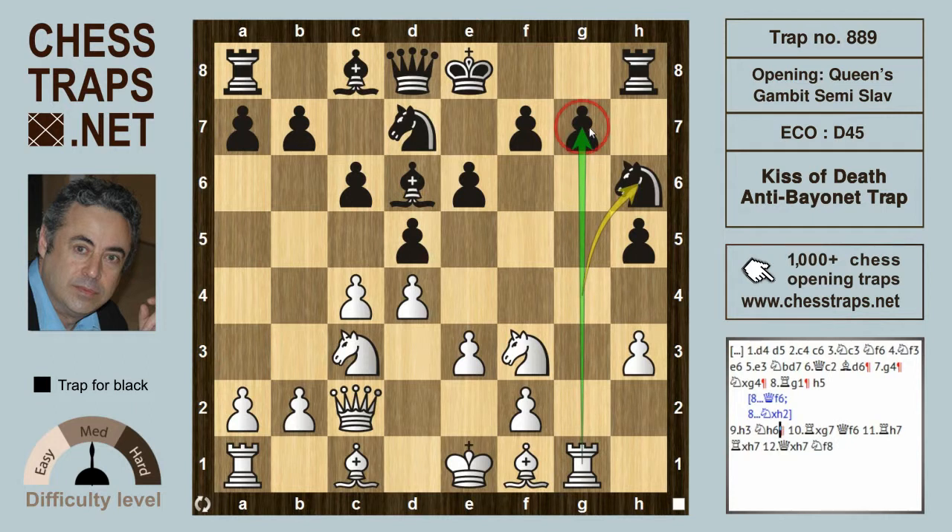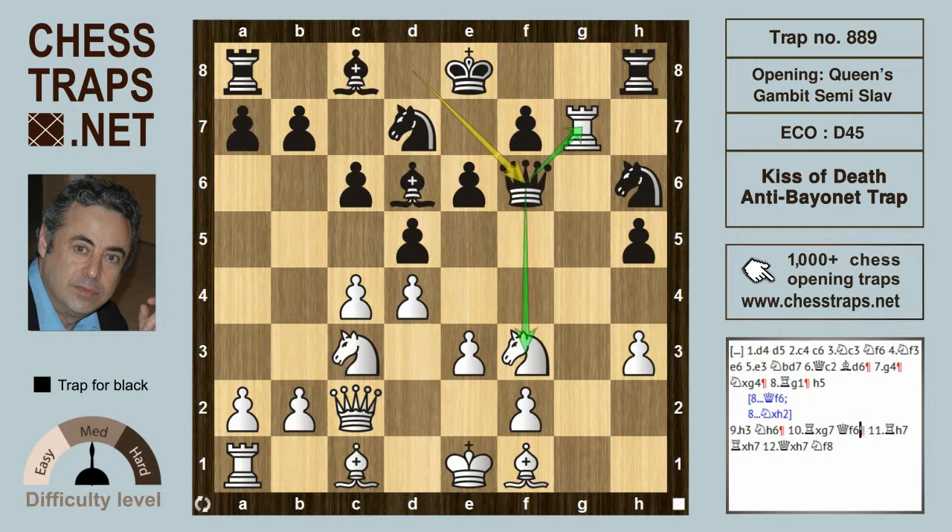Here black has no choice but to offer back material to white — the pawn on g7. But this is a poison pawn and white is doomed if he captures. If Rook takes on g7, black wins with Queen to f6, which hits the rook as well as the knight on f3.